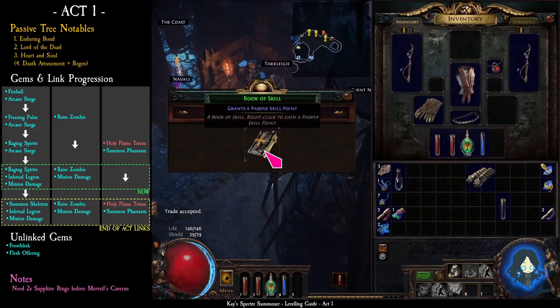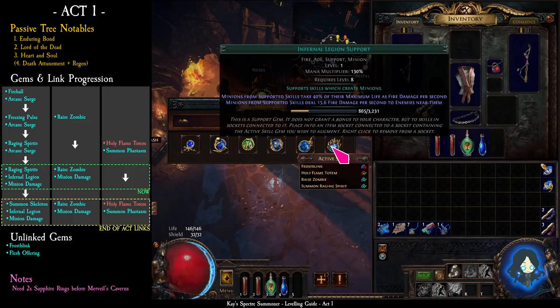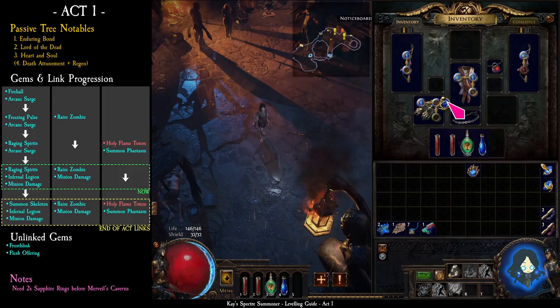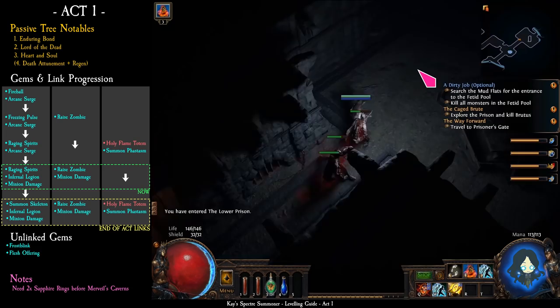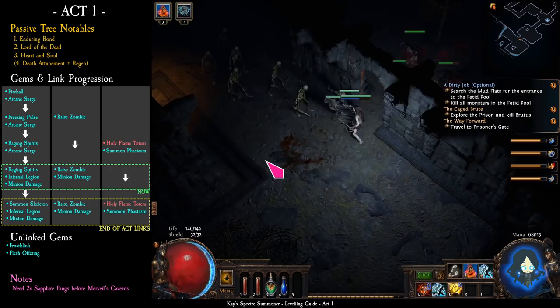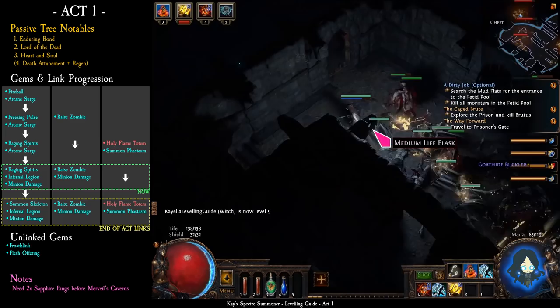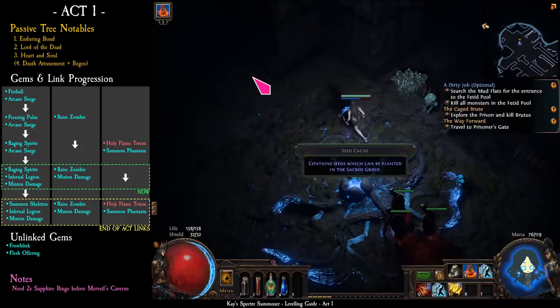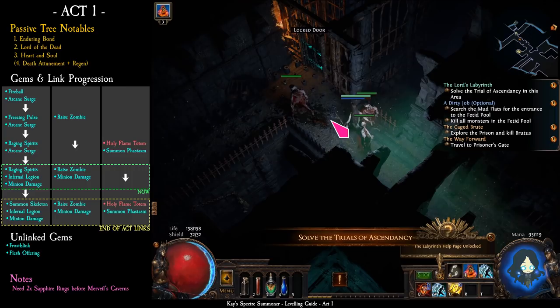Take the skill book from Tarclay. Next, take infernal legion from Nessa and buy minion damage — buy 2 if you can. Your links are now: summon raging spirits plus infernal legion plus minion damage; raise zombie plus minion damage if you could buy a second one; and holy flame totem plus summon phantasm. Take the waypoint to the lower prison. The first thing to do here is find the labyrinth's trial. The spikes have a pattern, so take your time to watch it before you move.